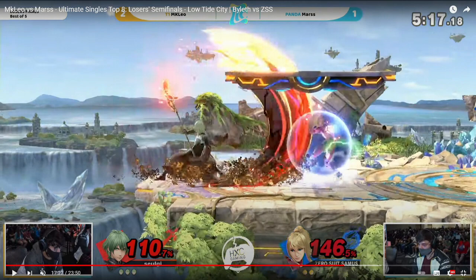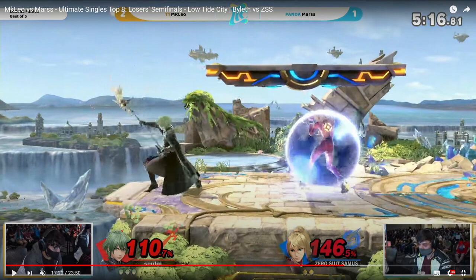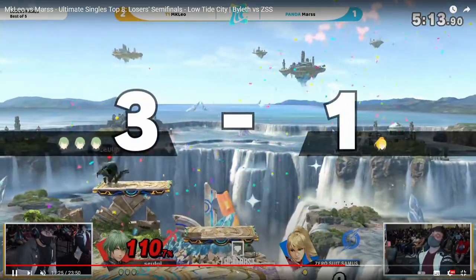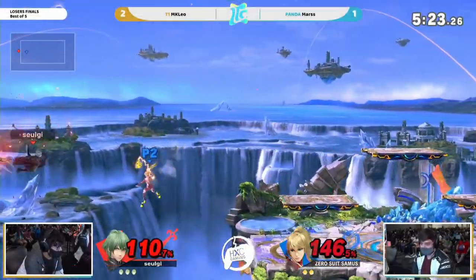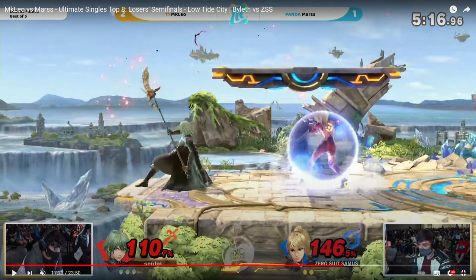And Mars, thinking he can punish this — probably, because yeah, pre-patch you would be able to. Pre-patch this would have been laggy enough for him to do it. But he can't now, because it has insane shield stun, and MKLeo knows this. So the appropriate response: he jumps, because he knows Mars is going to grab him. And he jumps just in time. I also laughed pretty hard when Mars tried to grab Side-B on shield — like, you can't do that, not anymore. I think he learned that the hard way.